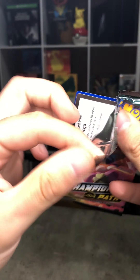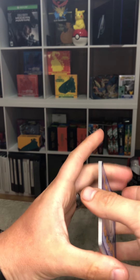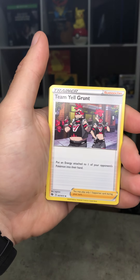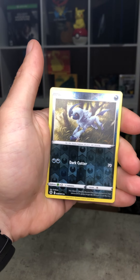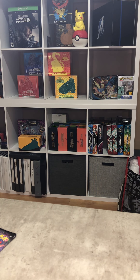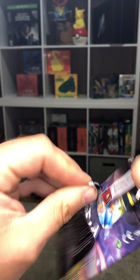These packs are ripping very oddly. I don't know if maybe they've just been sitting around too long — I've had these for quite some time. The packs seem a little dry; the way they're ripping, they're just falling off. Victini, Team Yell Grunt, Trubbish, Nickit, Machamp, Perleon, Scraggy, Absol is our reverse, and Professor's Research holographic. So far, Champions Path is letting me down — nothing of any major note, especially with two of the same holographics.